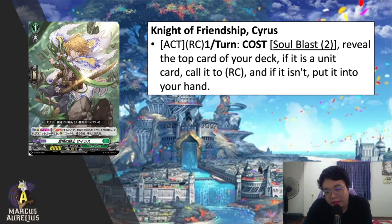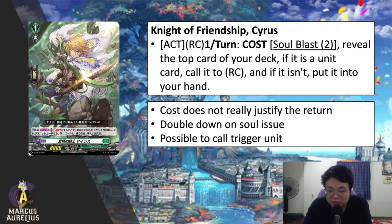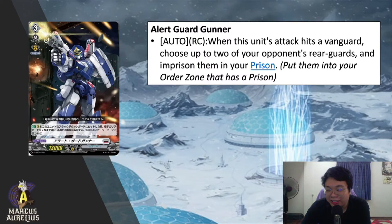The second card for Stoikia is Knight of Friendship Cyrus. Active on rear guard, once per turn, cost soul blast 2: reveal the top card of your deck — if it's a unit, call it to rear guard; if not, put it into your hand. The cost doesn't really justify the return because you use two soul to call something from the deck or add an order card to hand. This doubles down on the soul issue this nation has, since we're seeing a lot of soul-blasting skills but not enough soul-charging skills. This could also potentially call a trigger unit or even the overtrigger.